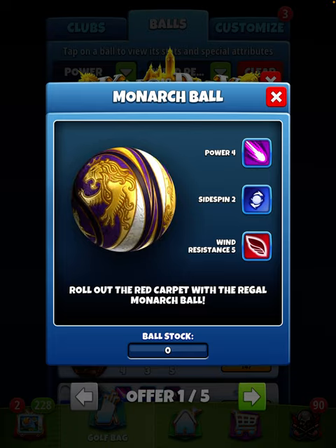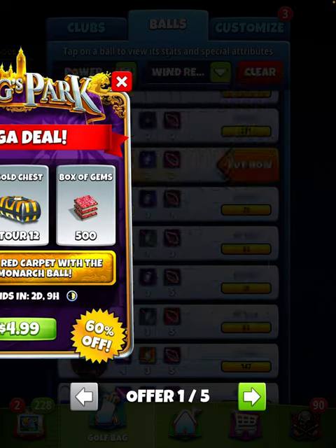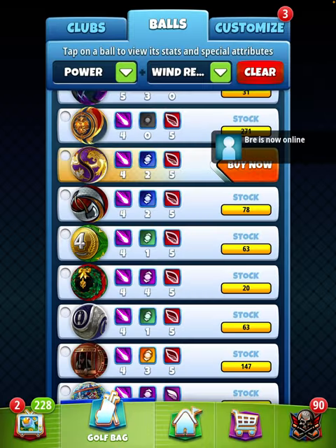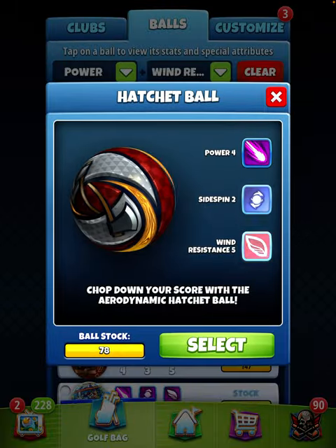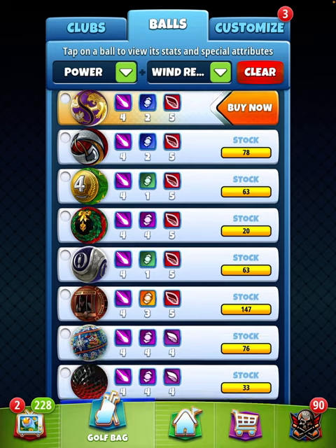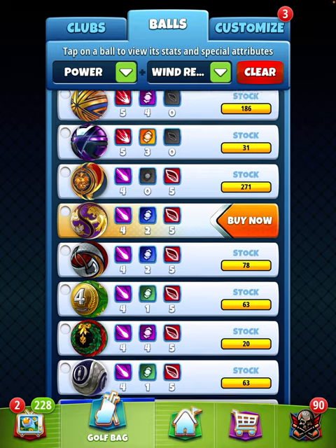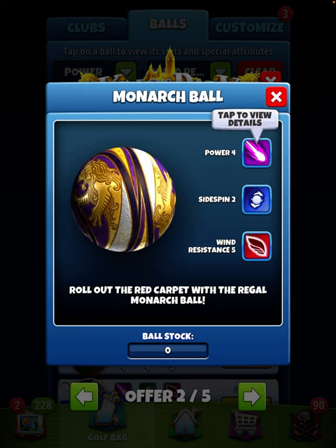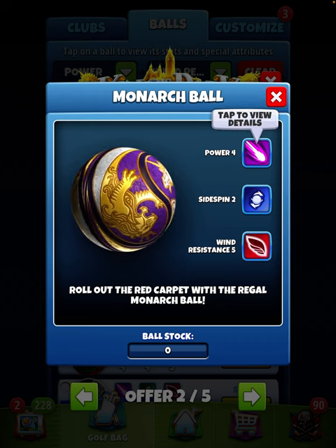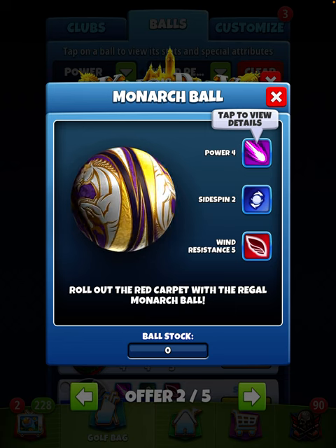Yeah, it would definitely come in handy. Again, if you do have plenty of the hatchet balls, if you have plenty of the outlaw ball, and if you have plenty of the wreath balls, I think you'll be just fine. That said, they don't release too many power 4 wind 5s, so if you're a collector or somebody that goes through a lot of balls like these, then this is something I definitely would not pass up.